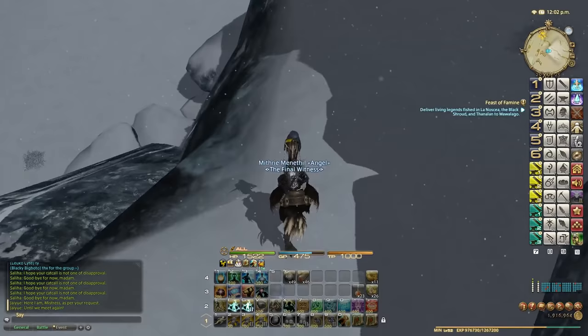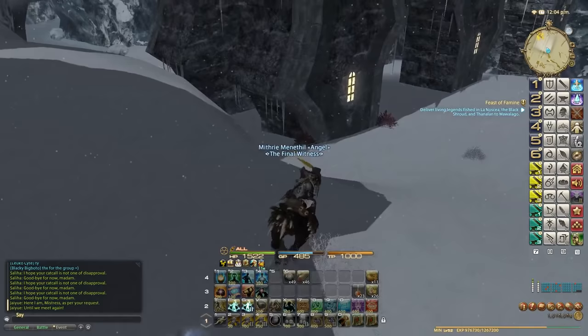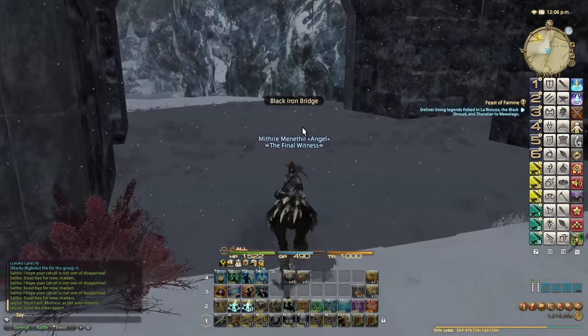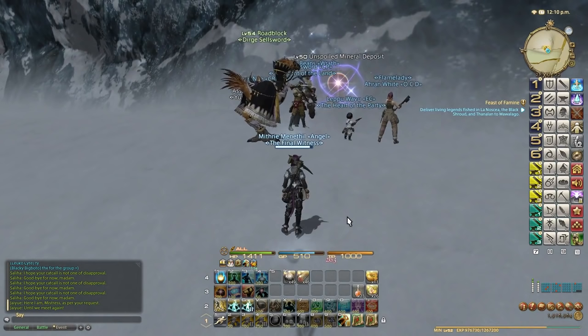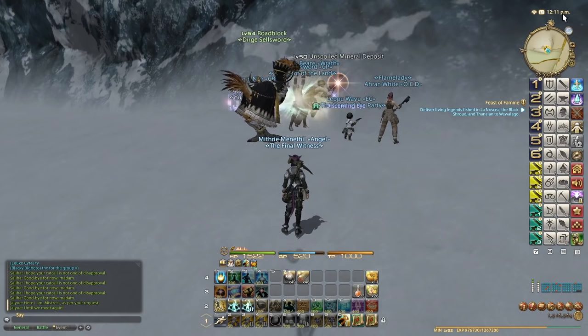Sometimes the collectible node will be right here, but most of the time it's just across the river bed over there. So it's a short run, really quick to get there from this sort of bridge. You want to stay around Black Iron Bridge — that's basically the point. And I'm going to stealth just to be safe. You have to make sure that you have as much GP as possible. You only have one Eorzean hour to do this.